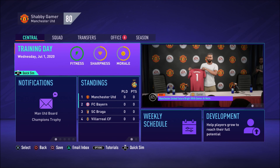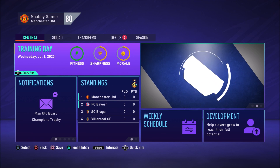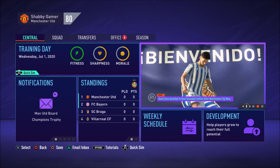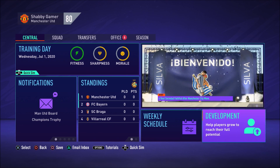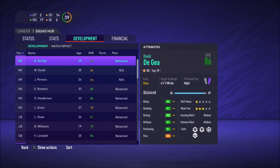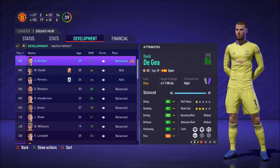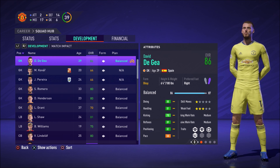Hey everyone, Shabim here and welcome to a video where we're going to be looking at one of the new things in this year's career mode: development plans. They're pretty easy to access — you will see a new tab on your home screen called 'Development' that will take you to your squad hub, and there's a new development tab in there as well.